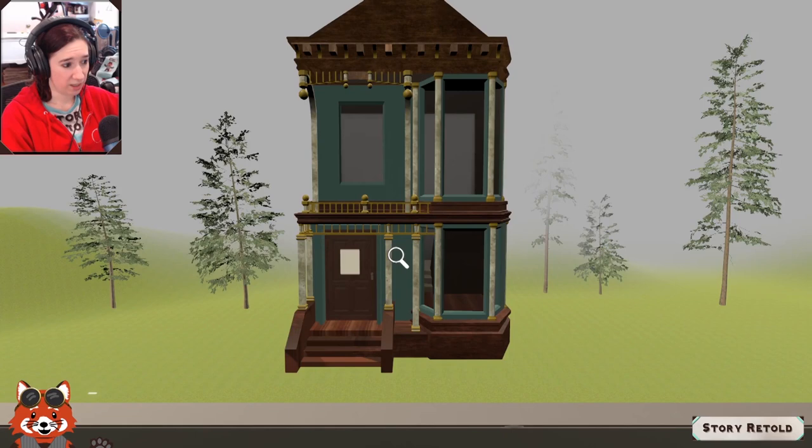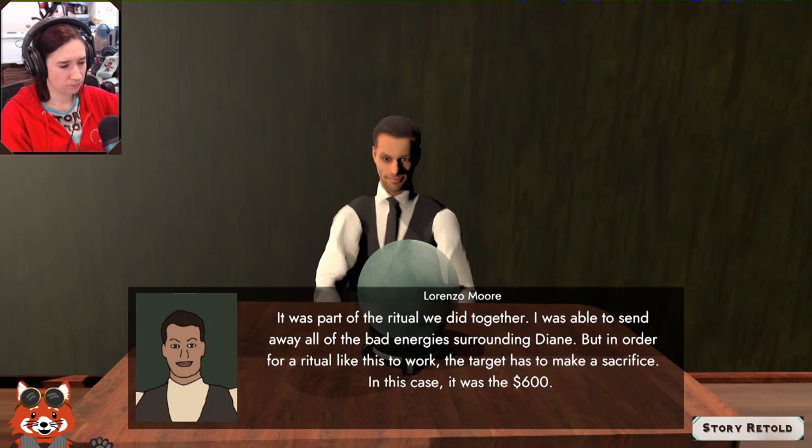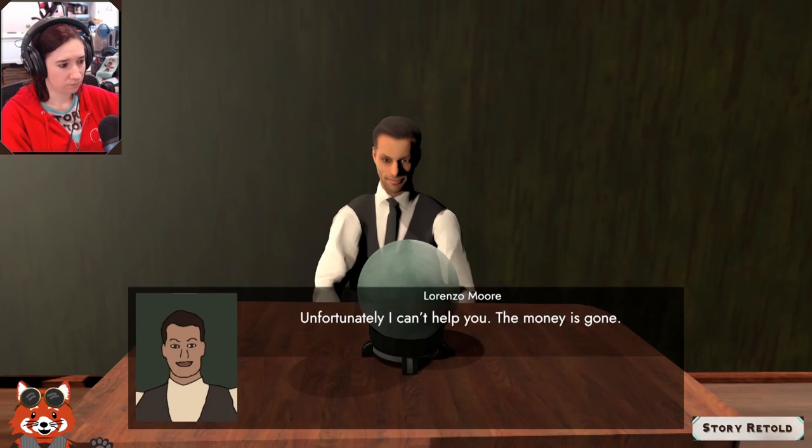Back to Lorenzo — he mentions that he burned the $600 as part of a ritual with Diane: 'I was able to send away all of the bad energies. For a ritual like this to work, the target has to make a sacrifice — in this case, the $600. Unfortunately, the money is gone.' That's a terrible way of handling money.